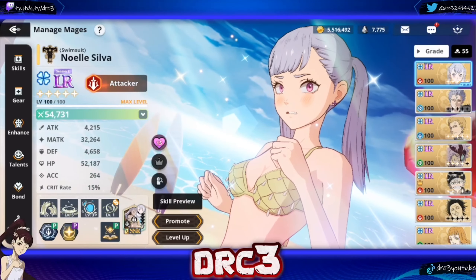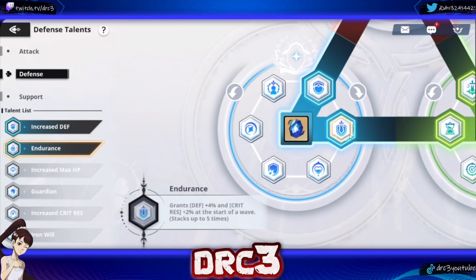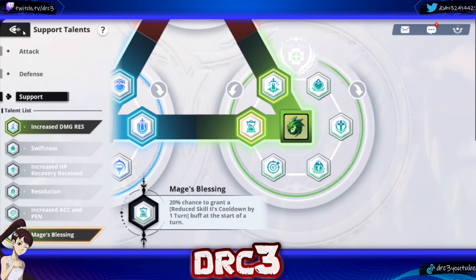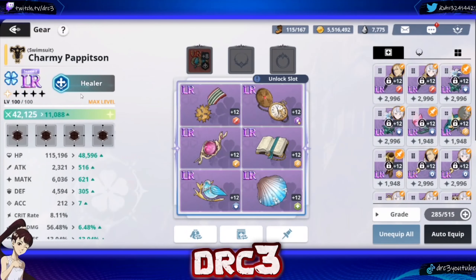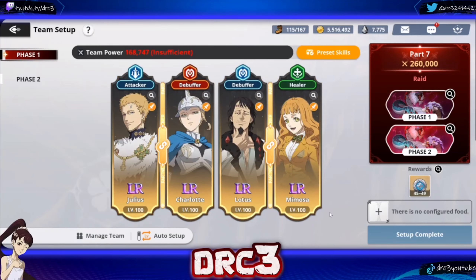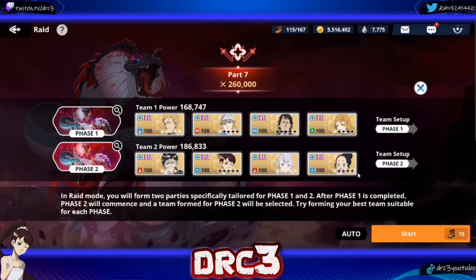For Noelle's talent tree, I have increased magic attack to give her bigger barriers, increased crit rate, defense plus 20%, grants defense, damage resist, and the skill 2 cooldown chance because I want to barrier as much as possible. For Charmy, it's pretty similar to Kahono's build — a bunch of HP because her stuff scales off HP too, and nothing done on her talent tree. Those are the two teams: team one will be a lot quicker and easier, team two will take a little bit longer.